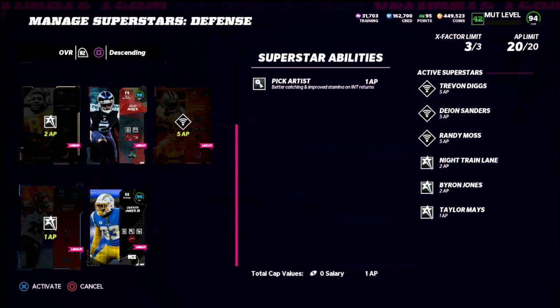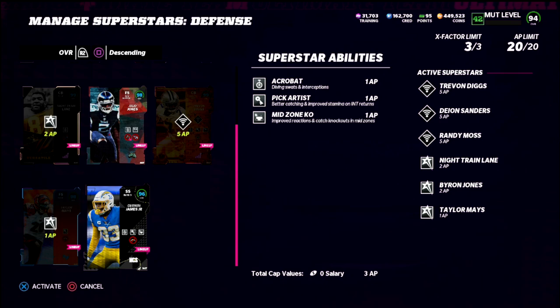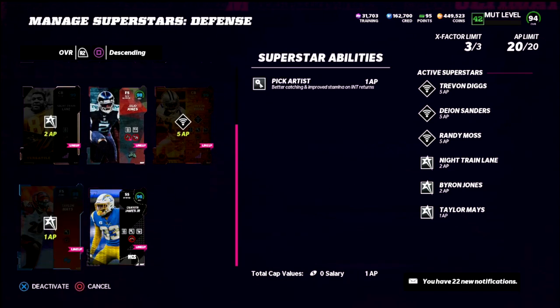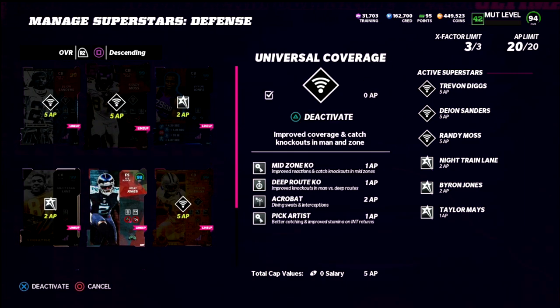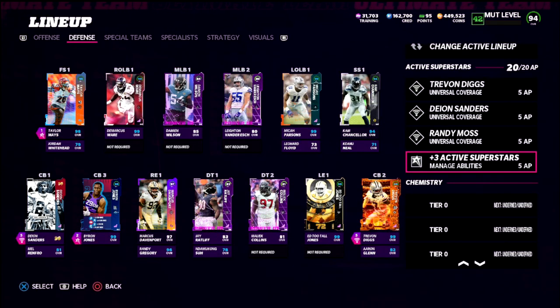You need Acrobat or Pick Artist on your user — one of the two. Derwin James is a great user because he gets Acrobat, Pick Artist, and Mid Zone for three AP. I'm probably going to grab Jimmy Graham because he gets Pick Artist and Acrobat for two AP and maybe user him. That's my ability update for trips tight end and three-through-five wide. If you want to learn more about those schemes, join the Patreon membership — there's a link in the description. Thanks for watching and we'll see you next time.